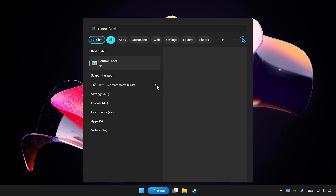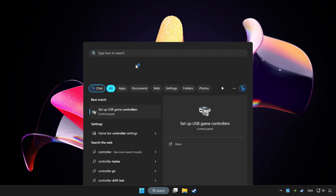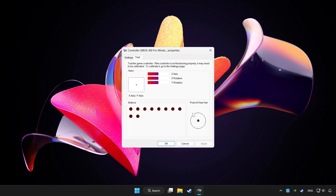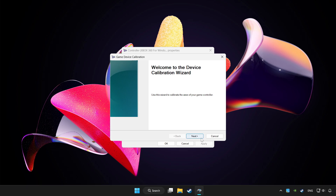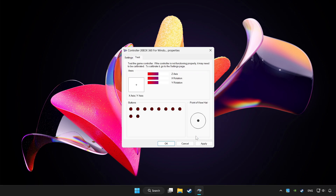Click the search bar and type controller. Click Set up USB game controllers. Click Properties. Go to Settings. Click Reset to Default. Then click Calibrate and complete the calibration.